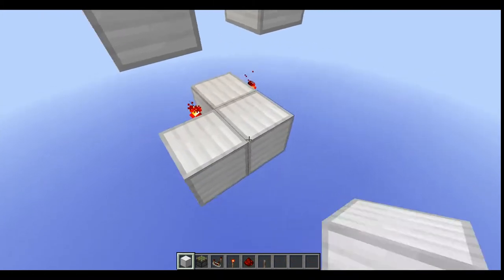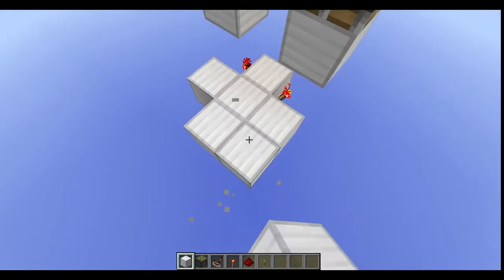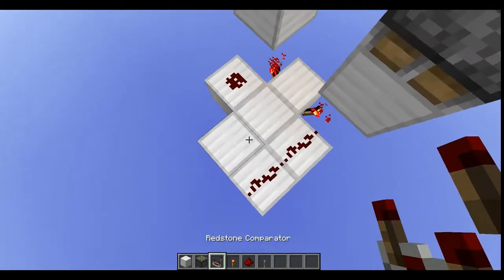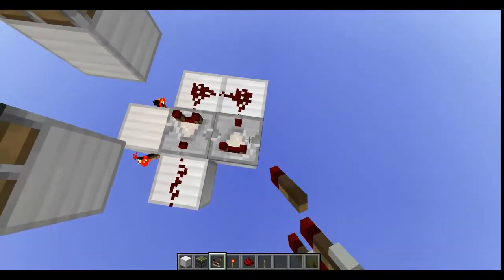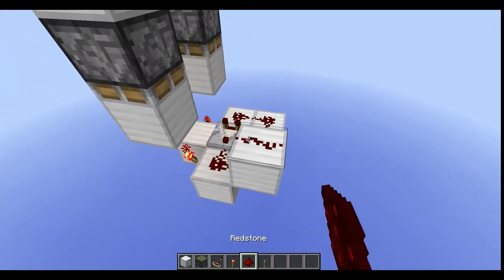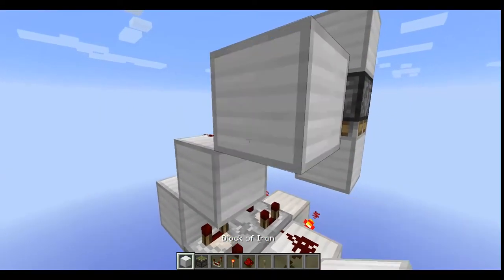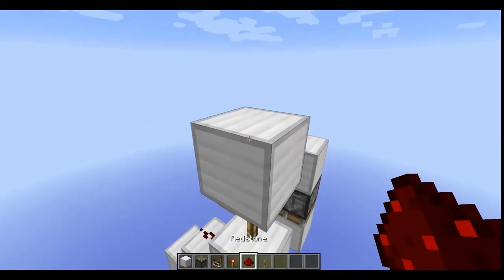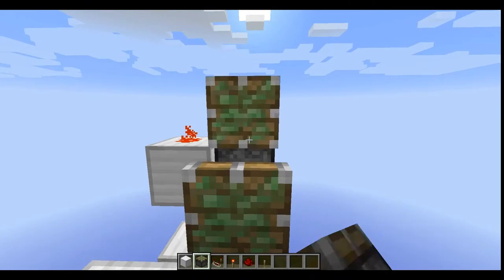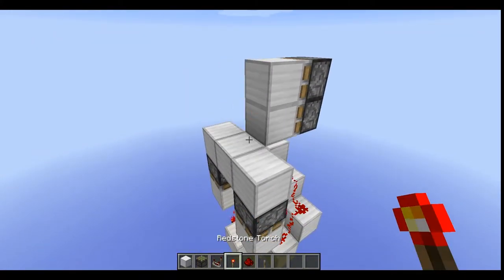Then the next thing you want to do is make a plus shape with this corner filled in. You want to put redstone, redstone, redstone, redstone, and two comparators facing opposite directions like so. Put a block here with redstone on top, block here, redstone, block, torch, block, redstone. Then you want to put down two sticky pistons and your door, and there you are.